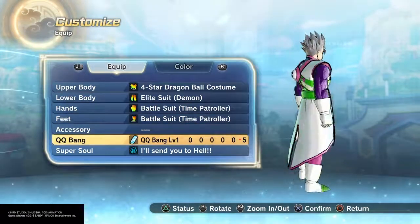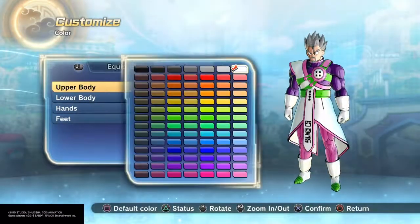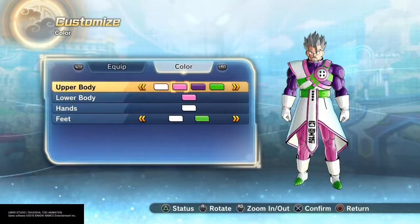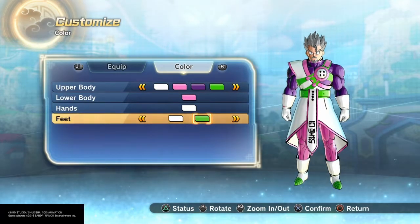Nothing for the accessory. Random Kiki Bang — I'll send you to the other world! For the colors, I used red, pink, dark purple, green, pink, white, white, and green.